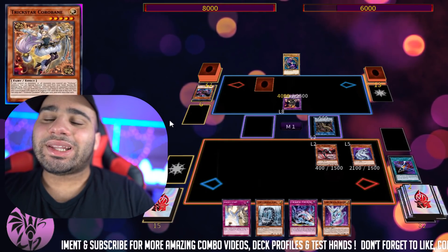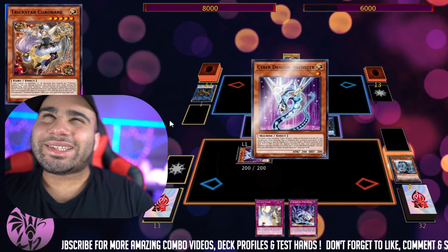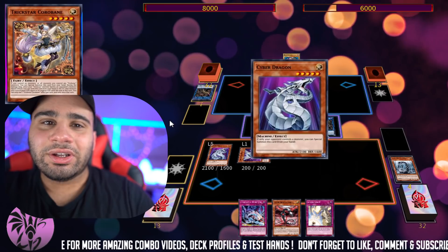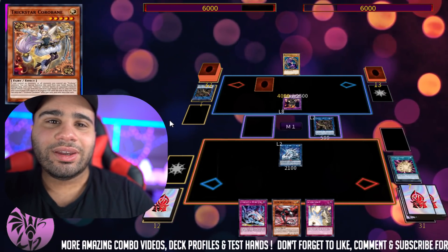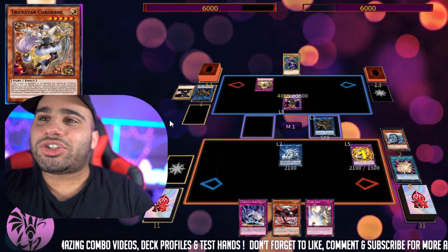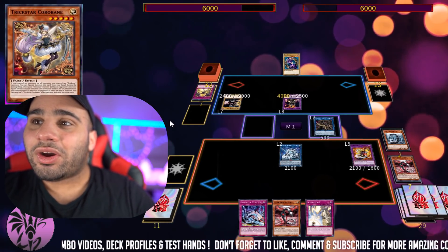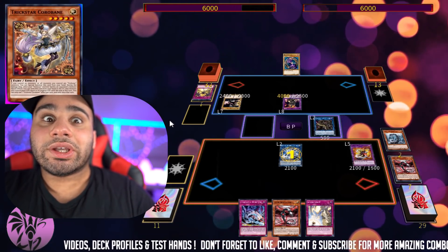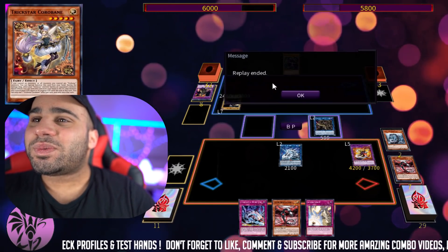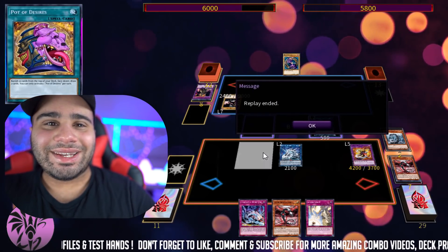That reminds me — someone actually told me there was a time they saw someone have Salamangreat Sanctuary in the hand, on the field, in the graveyard, with Terraforming and Set Rotation or something in the graveyard too. Imagine loving Salamangreat Sanctuary that much. People want one Sanctuary and they complain like there is no tomorrow, and this guy was like 'No, I want to see it — it's the best field spell ever.' Anyway, the guy scoops because you can't do anything. Beautiful. Let's get into the next one.